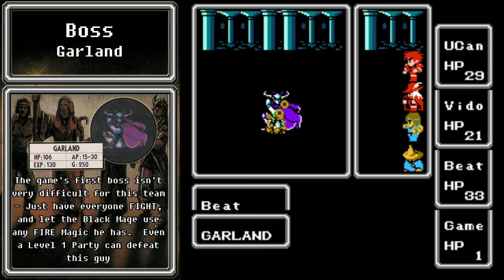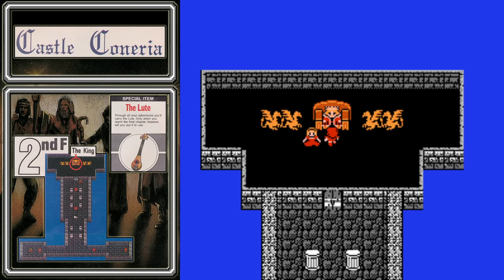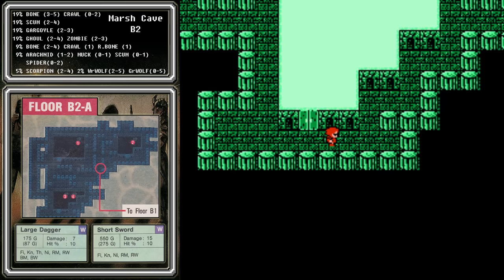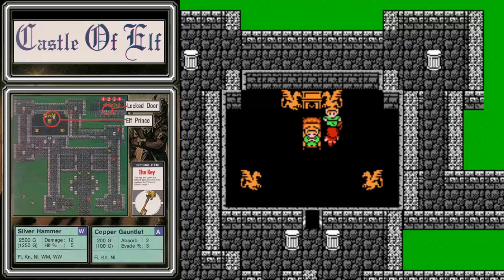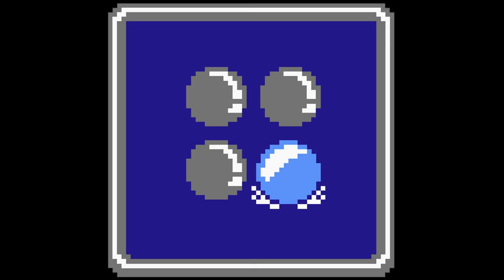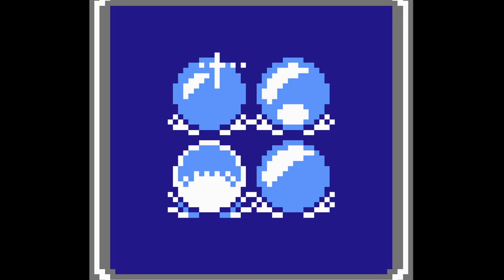Previously on You Can Beat Video Games: in part one of this guide, we built a party, defeated Garland, rescued Princess Sarah and got the loot, leveled up at the Peninsula of Power, delved deep into the marsh cave and woke the sleeping prince, then went toe to toe with Lich and stopped the earth from rotting. Three more orbs must be restored before this world can be saved, so that will be our mission here in part two.